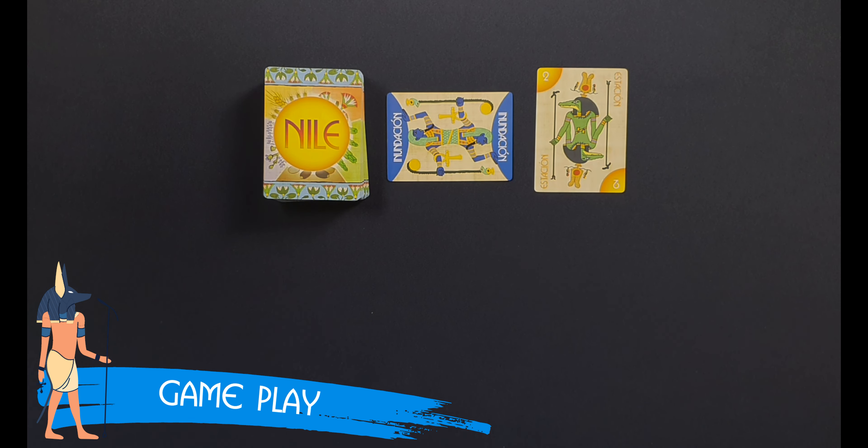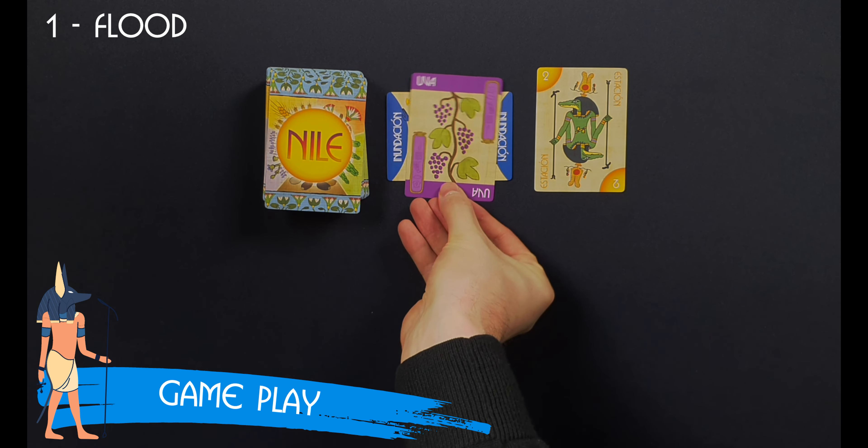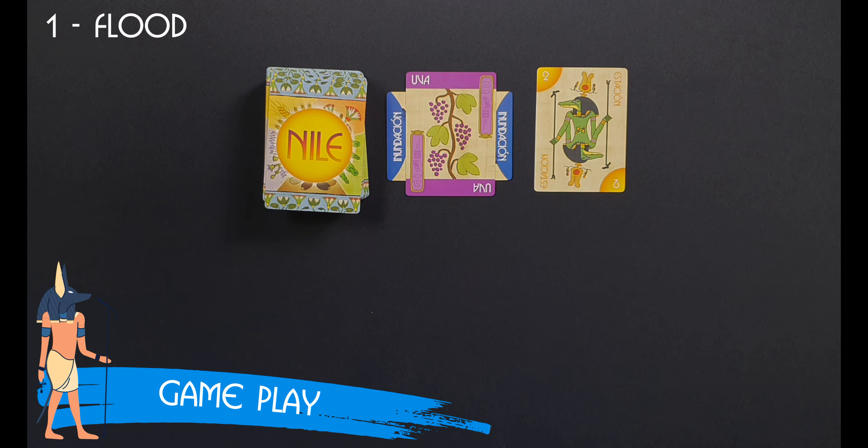On their turn, players must follow these steps in order. The first action would be Flatten. The topmost card in the draw deck is turned face-up and placed on top of the flat card. This card determines which fields will harvest and which cards may not be used during this turn. The second action would be Harvesting. All players must check the card revealed in the Flatten phase. In this case, grapes are harvested.